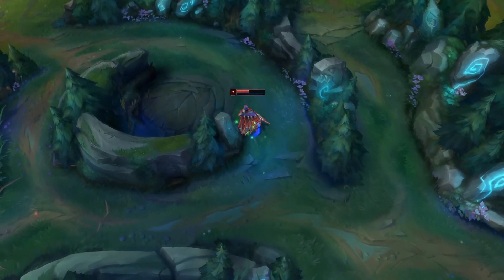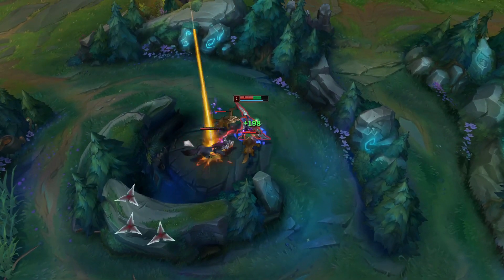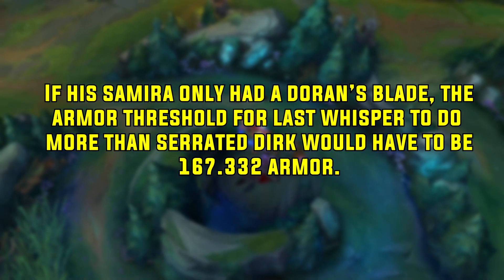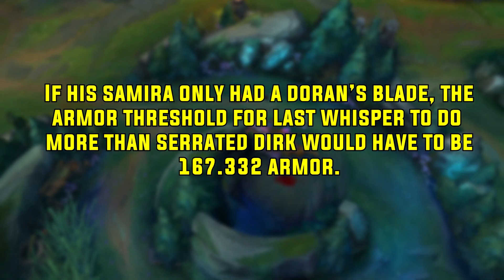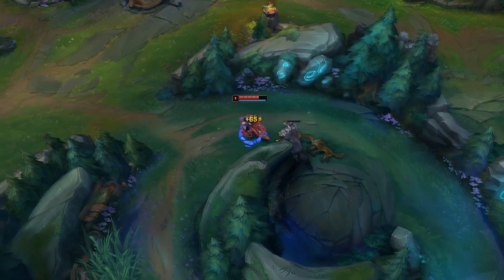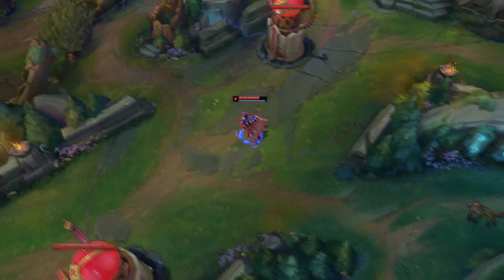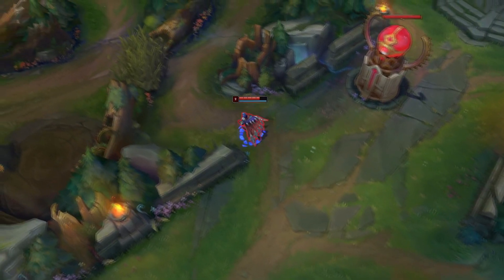So how can we take this lesson and apply it to our games? This early on, the armor threshold is pretty high. If his Samira only had a Doran's Blade, the armor threshold for Last Whisper to do more than Serrated Dirk would have to be 167.332 armor. Using these values, I think that in many cases Last Whisper can be bought against tank matchups where they stack a lot of armor, or against a bruiser with a lot of armor.